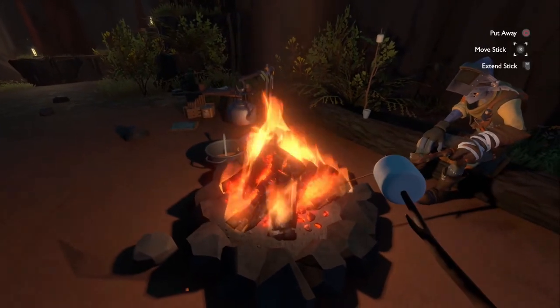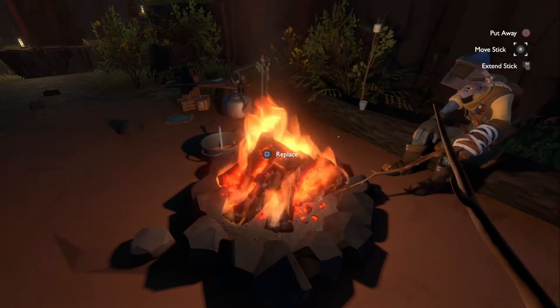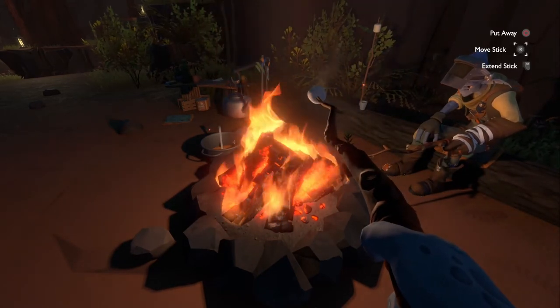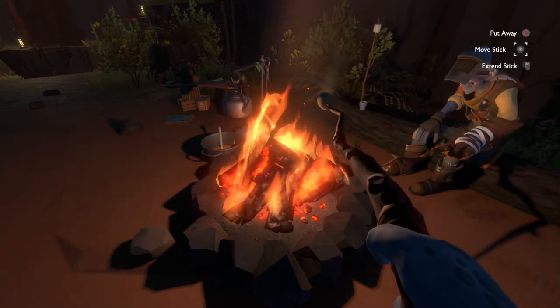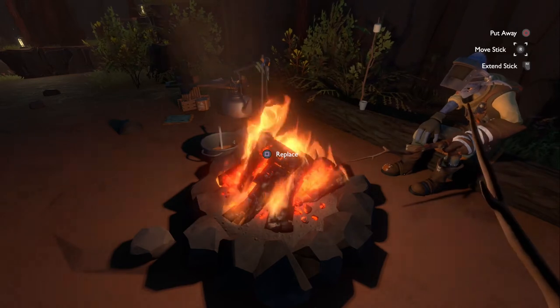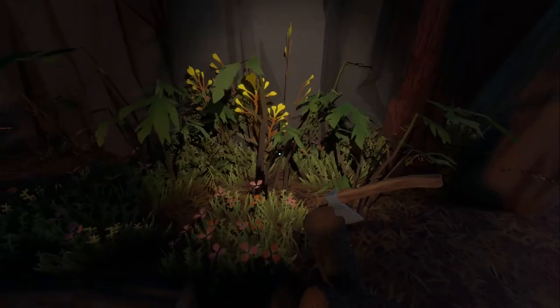Oh, we can roast a marshmallow — extend stick, extinguish, put away. Let's try it again — extend stick. Not too close there. I wonder if we successfully roast a marshmallow if we get something. We'll get music probably — eat it. Put away. We can doze off apparently. There's a can of marshmallows. Can we crouch? There's a light — okay, that might be useful.